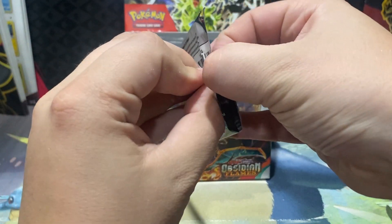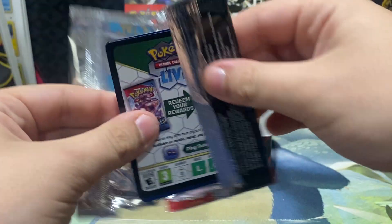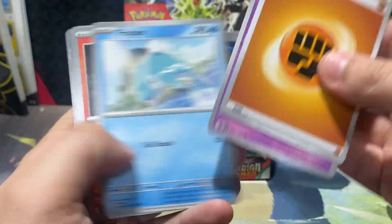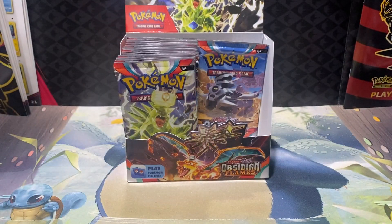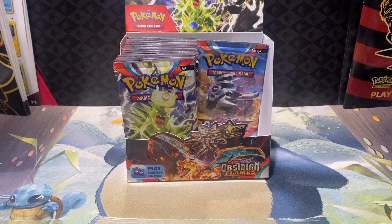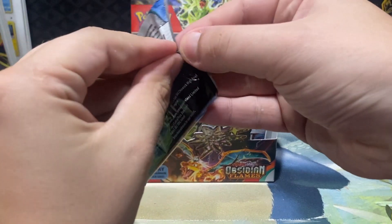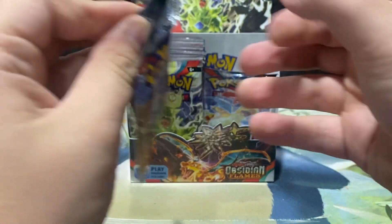Two packs away from the halfway point of this opening. Seems like we're making fairly decent time right now. Code card. For those of you picking up the code cards, please take a couple and let some other people grab some. Coridon EX — Coridon and Maridon being the two main ones from the last set, Paldea Evolved. I was three packs before the halfway point, not two packs. I was close.